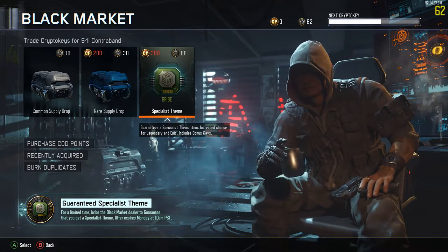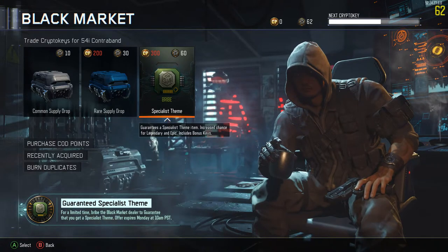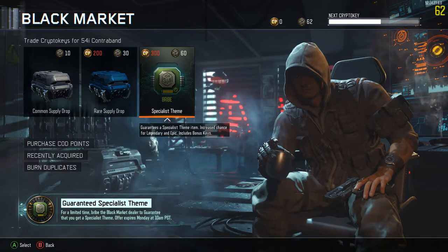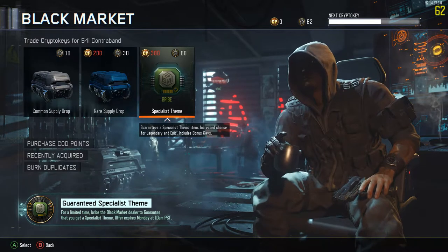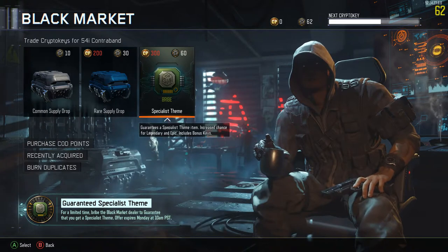There's a new thing — it's called a bribe. It's not even a supply drop, it's called a Black Market Bribe. I guess we got Black Market Bribes here, only for the weekend. They're experimenting with it, seeing how people like it. It's 300 COD Points or 60 crypto keys, and it's double a rare supply drop — it guarantees you a specialist theme item, increased chance of legendary and epic, and includes bonus crypto keys.